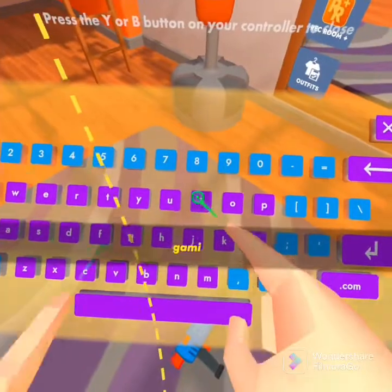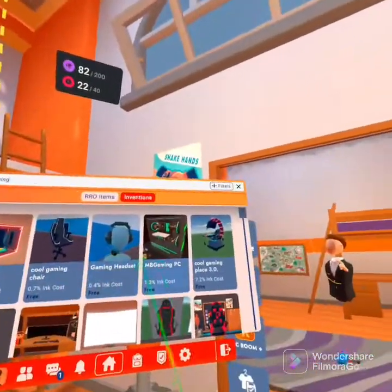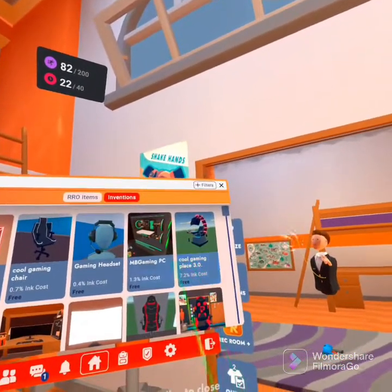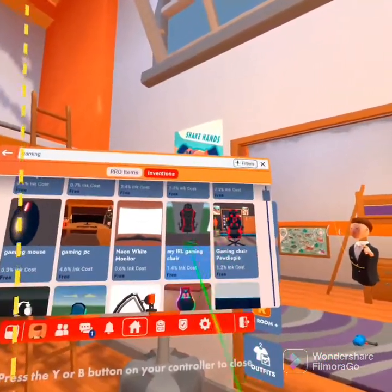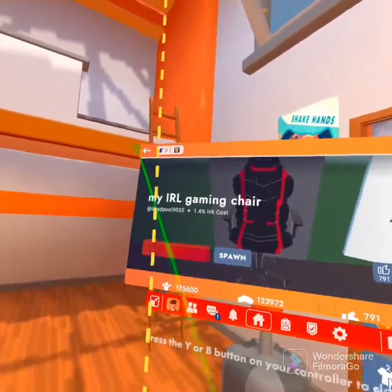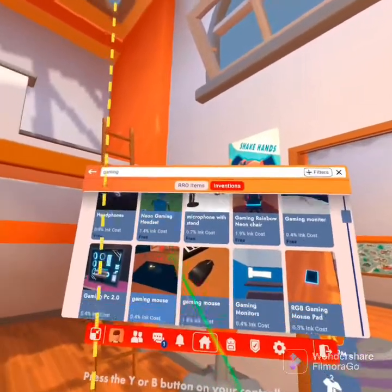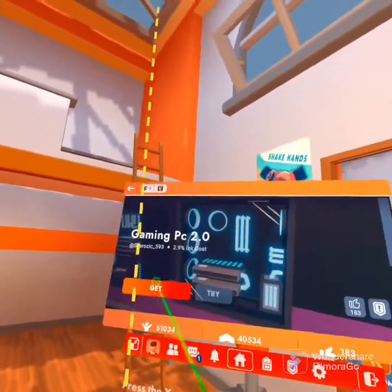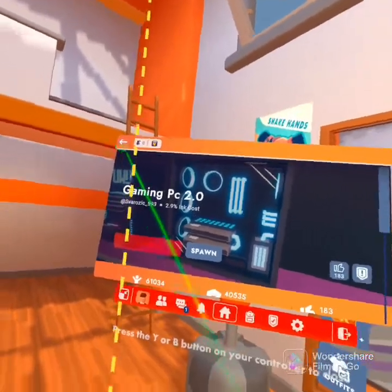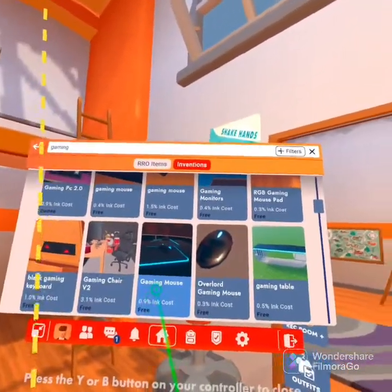We're going to search up gaming. That's cool — whoever made that, props to you. My in real life chair — this is actually in my other dorm room. I honestly just like that in general. Gaming PC — I think this is in my other dorm room too. I don't know, it's just that it looks good.